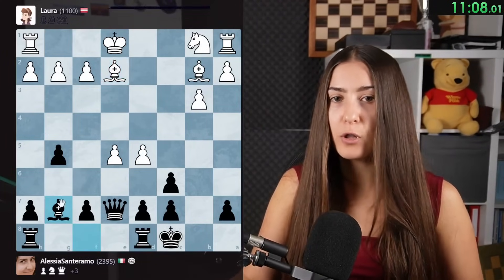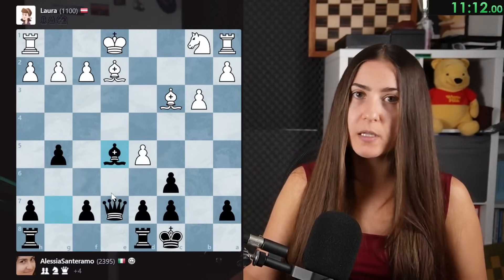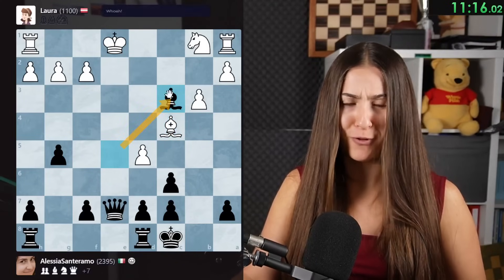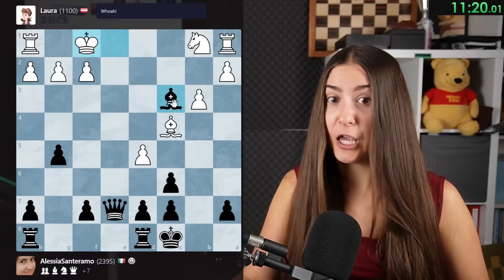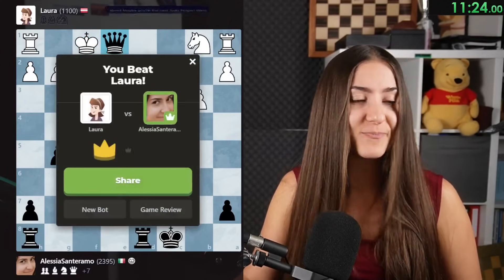Now all you need to do is develop your pieces, trade pieces, or try to give checkmate. Wait - oh my god! This is a discovery check. I'm giving a check, attacking the rook. And I could take the rook, but look for better - because this is checkmate. Let's go. Next bot.